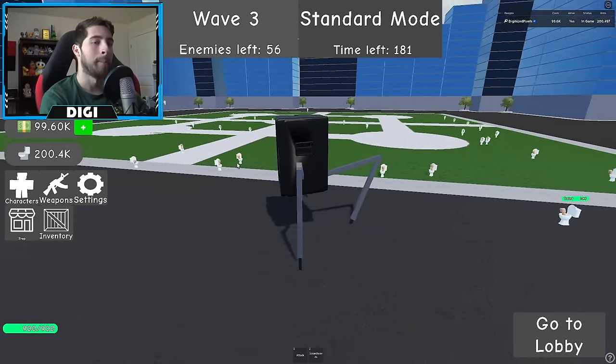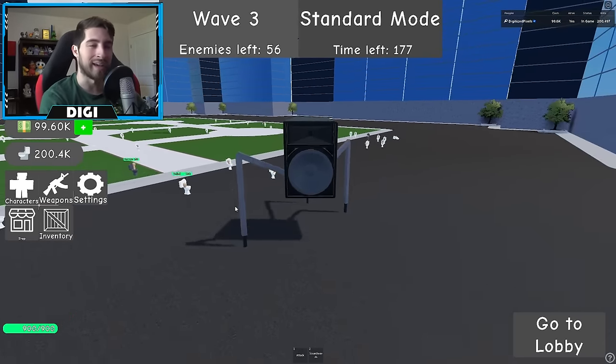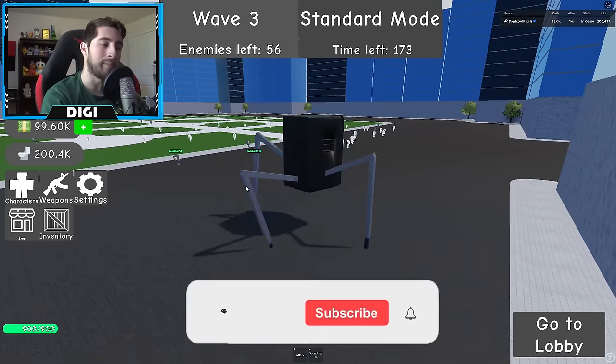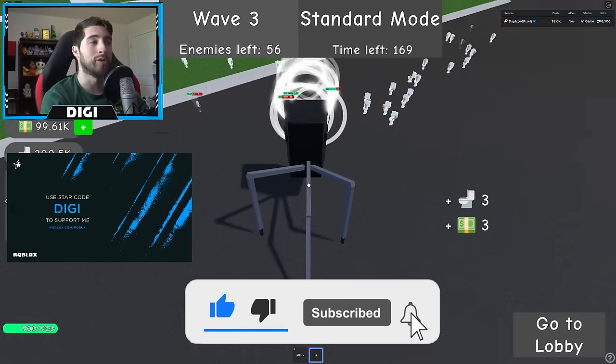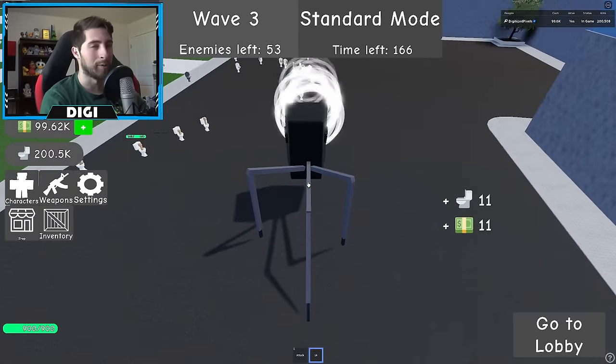The new camera strider and speaker strider require you to complete the hard mode badge. For new weapons, you get them through the cases. Thank you all so much for watching — if you enjoyed, leave a like, subscribe down below, and join the badge hunting squad today. Use code Digi whenever you buy Robux or Premium, and as always stay awesome, stay cool, and good luck badge hunting. Bye!